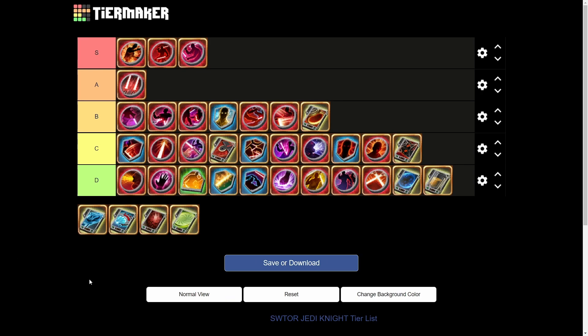Overwhelming Offense is next — dealing damage increases all damage done for two seconds, stacking five times. It's solid, nothing to write home about, but it's a good straightforward DPS increase. Solid B tier.